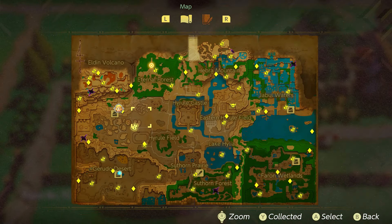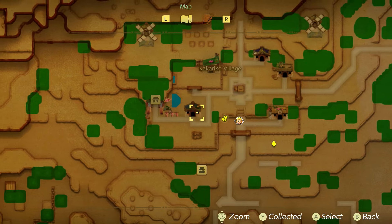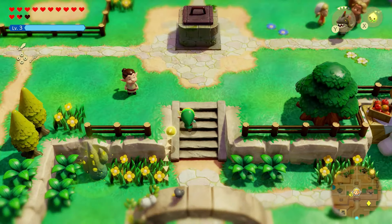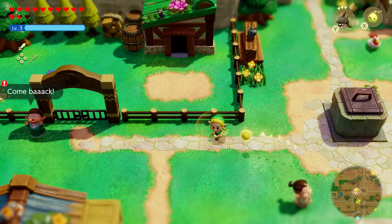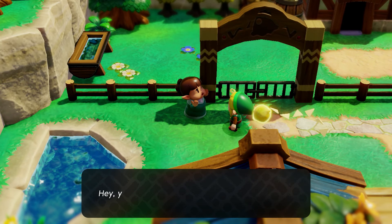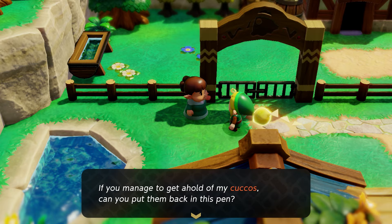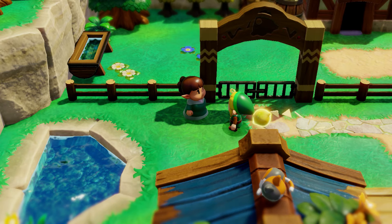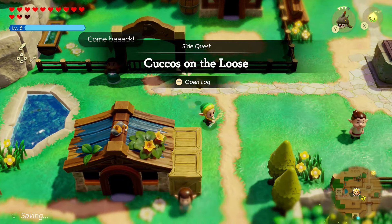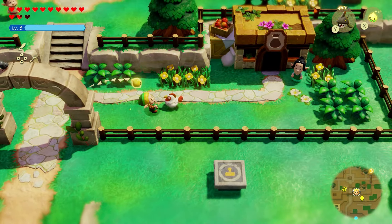For fairy bottle number two, go to Kakariko Village, which is kind of northwest on the map. Head to the northwest area of the village and find this lady who is looking for her cuccos. There are five cuccos to find, and some might be a little tricky to locate.